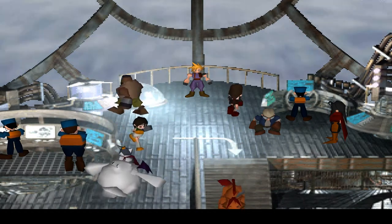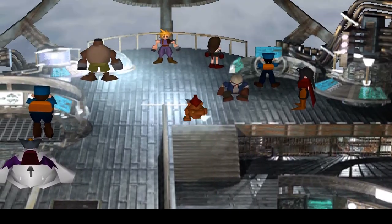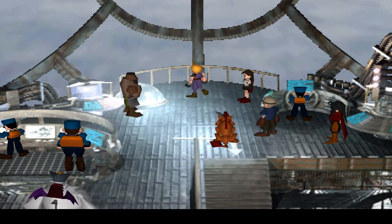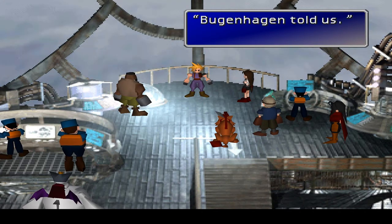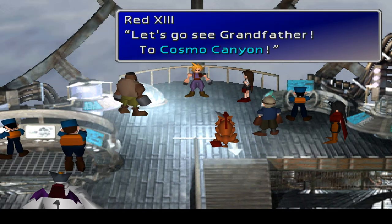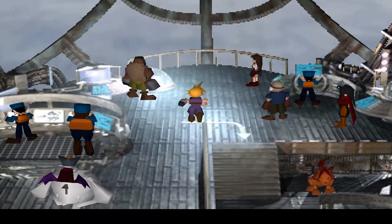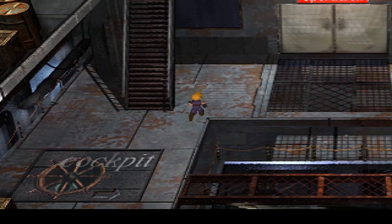That's why I say the planet's still a kid — a little kid that's sick and trembling in the middle of this huge universe. Someone's got to protect it, and that someone is us. Sid, that's beautiful! What's Red 13 up to? Did you hear something? Maybe it's the planet's scream, or is it Meteor? Bergenhagen told us. Let's go see grandfather at Cosmo Canyon — I'm sure he'll be able to tell us something helpful.